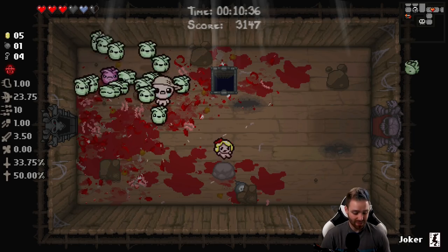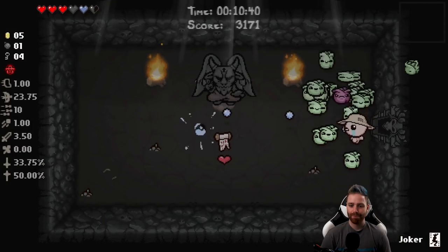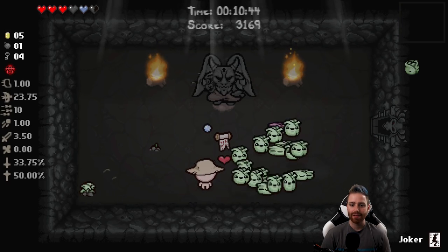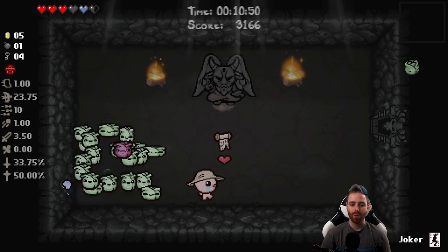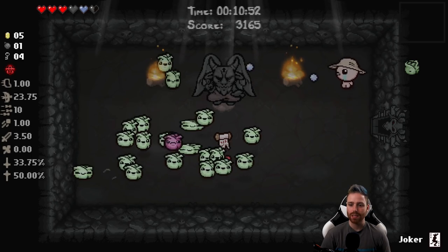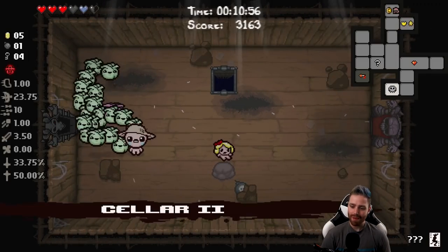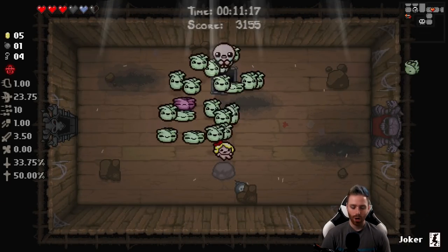I got a purple one! Give me a Krampus fight please. I'm tempted to take it but I don't want to — good story. Angel rooms make way more sense. Damn it, we don't get an angel room next room. I'm going to be pretty mad about it. Let's keep it rolling.